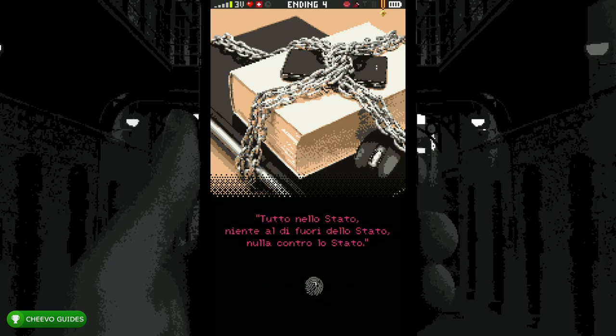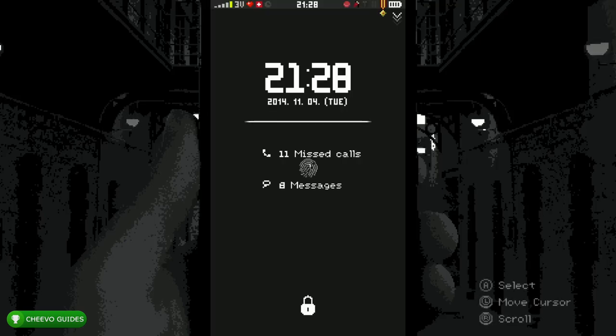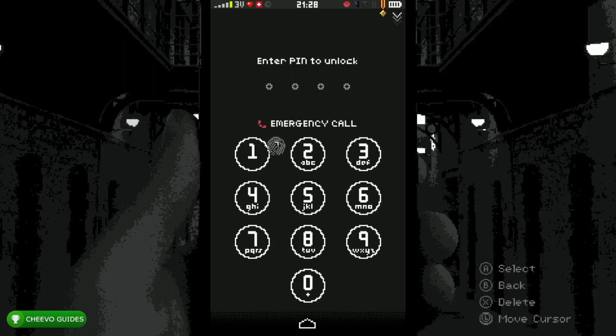That's it for our first playthrough. Once it's done showing you the text, press the power icon at the bottom and it's going to start the game over again. Here in our second playthrough we're going to start off by unlocking the phone — the PIN is 1-1-0-5, again that's 1-1-0-5.